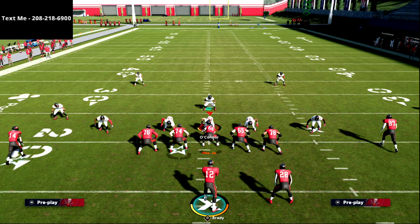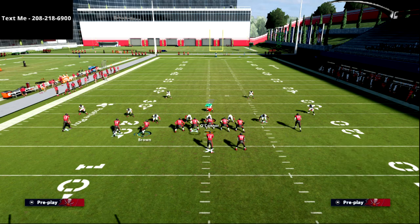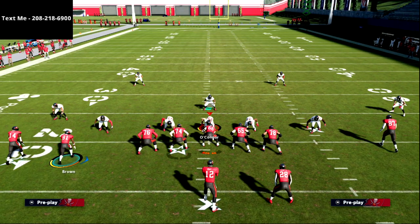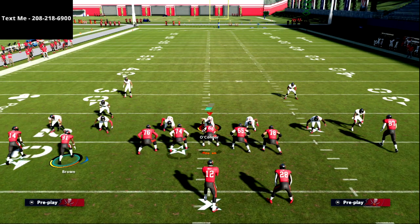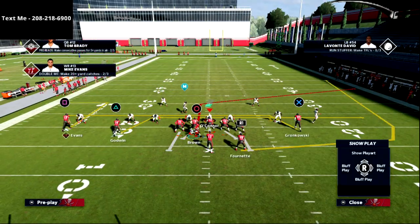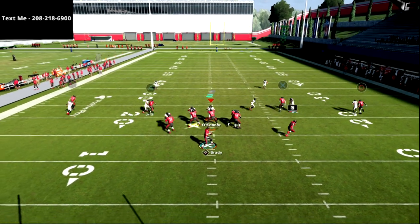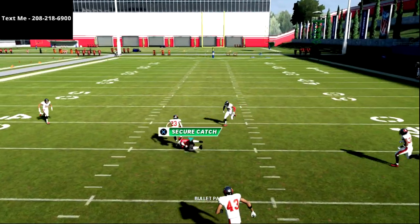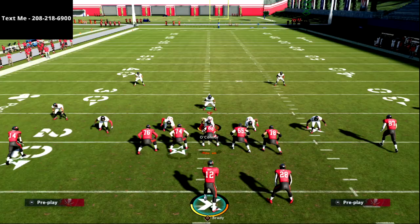The really cool part is we can put him on other routes besides just a corner. When I motion him over here, if I have Hot Route Master, I can put him on a post. What's really cool about putting him on a post is we can now run a mesh post — and maybe even tag a wheel to the back. With that same snap, he's going in a completely different direction. Really easy, really consistent — we've created the ability from Spread Ace two-by-two to run a lot of really powerful concepts.